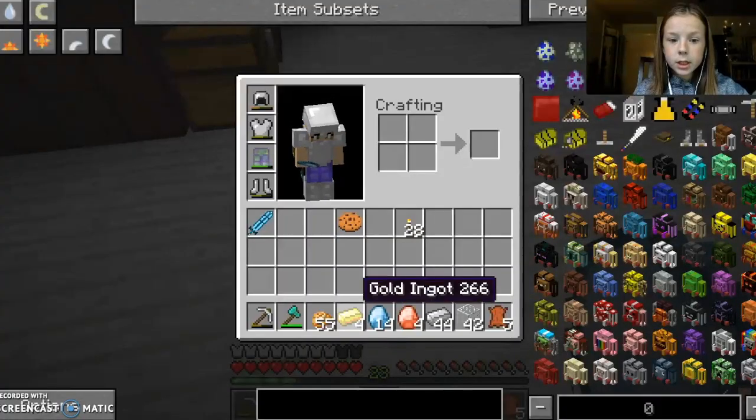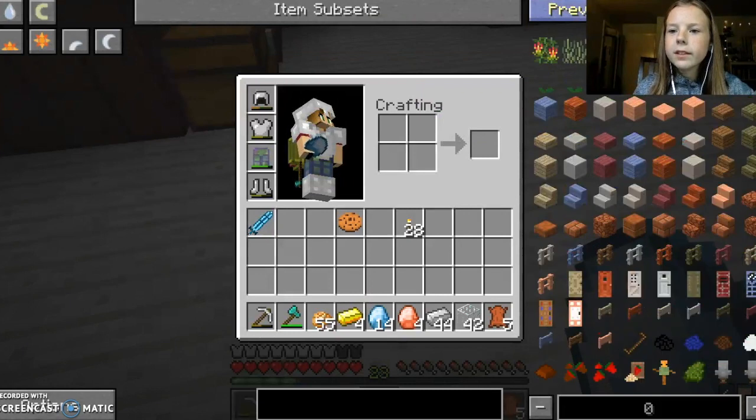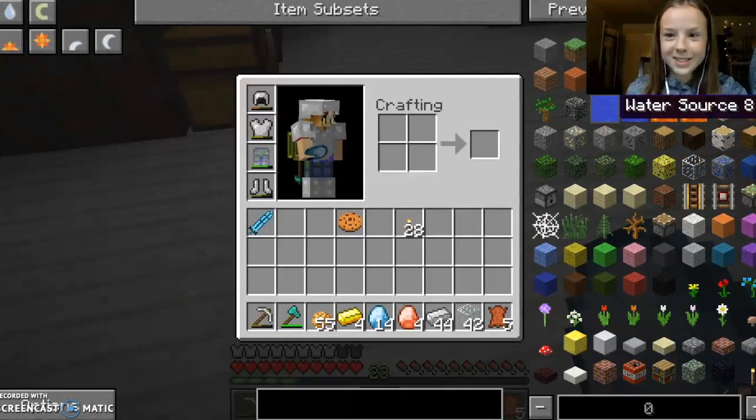First, I really want to make this fire gem sword. So, we got this Not Enough Items — it's our new mod, so it's actually awesome. As you can see here.